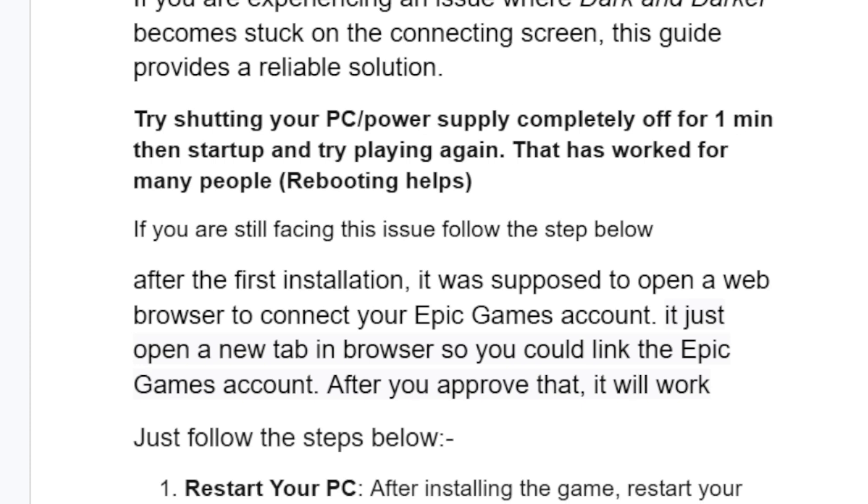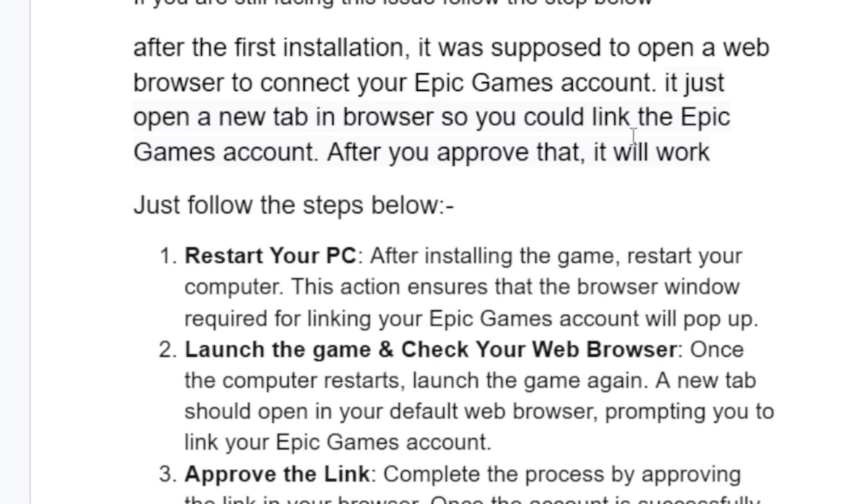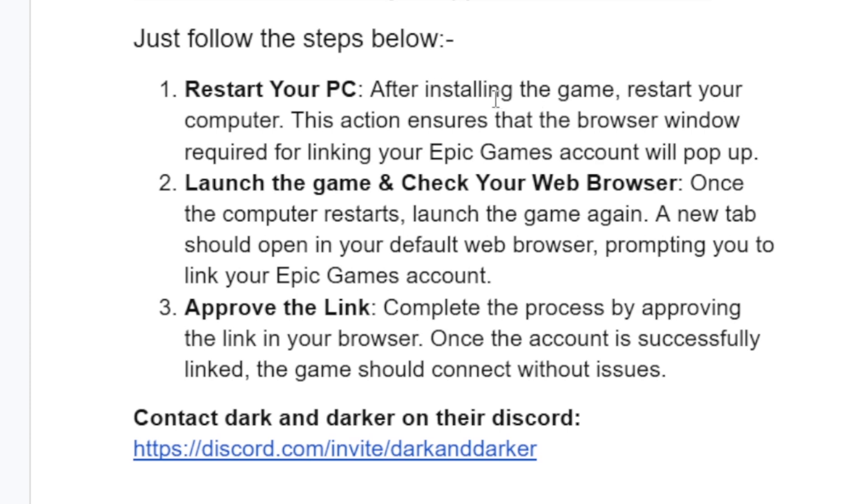If you're still facing the same issue, try the following step. After the first installation of Dark and Darker, it was supposed to open a web browser to connect to your Epic Games account — it just opens a new tab in the browser so you could link the Epic Games account. After you approve that, it will work.